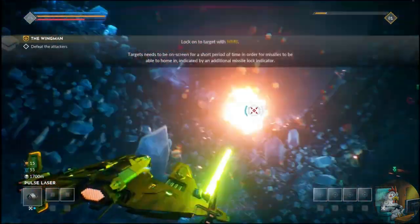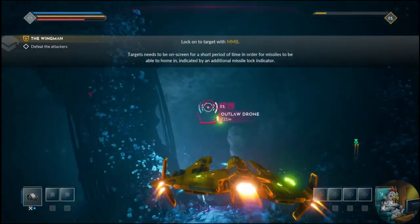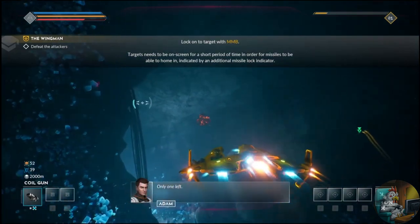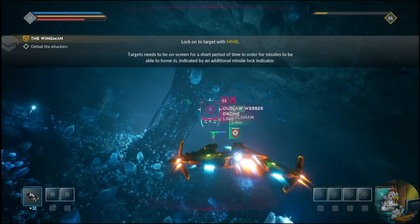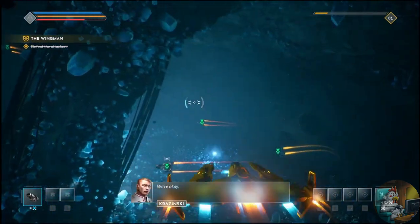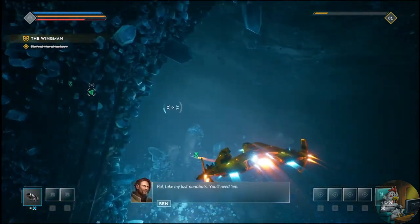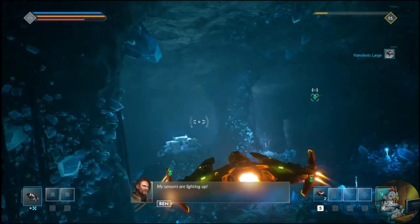Everspace 2 is a dynamic single-player space shooter that puts you in the pilot's seat. Violent confrontations and brutal challenges stand between you and the next epic spoil. Explore the war-torn star systems in the demilitarized zone of Cluster 34. Each of the expansive, handcrafted areas is filled with secrets, puzzles, and dangers to be discovered.